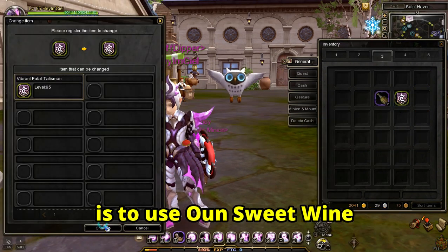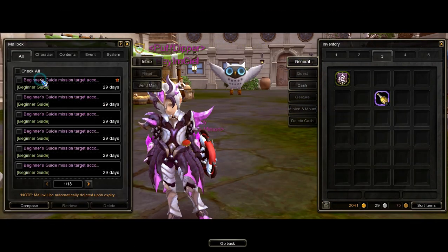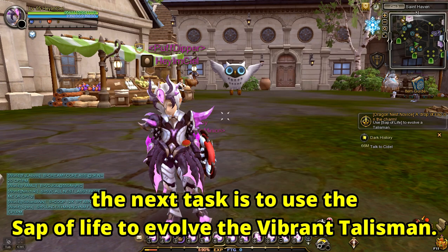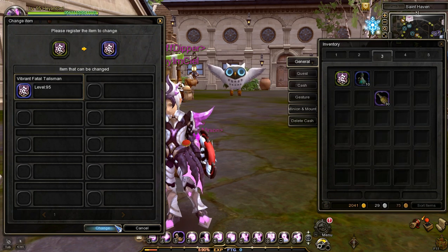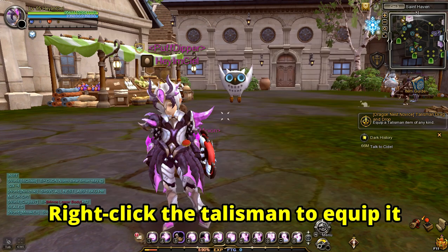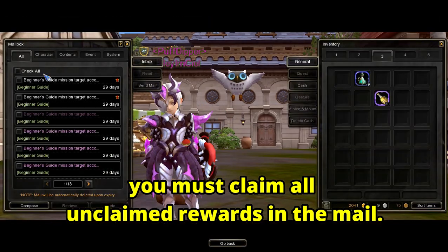The next task is to use Ounce Sweet Wine to re-roll the Vibrant Talisman to level 5. Get the rewards in the mail again. After re-rolling the talisman to level 5, the next task is to use the Sap of Life to evolve the Vibrant Talisman. Then equip the Vibrant Talisman by right-clicking it. Before moving on to the last task, claim all unclaimed rewards in the mail.